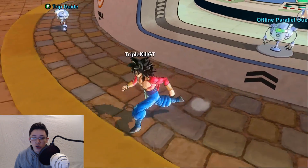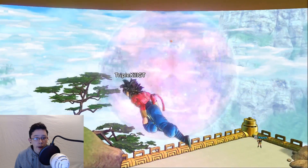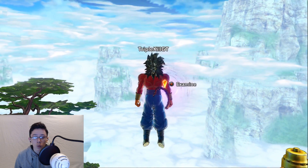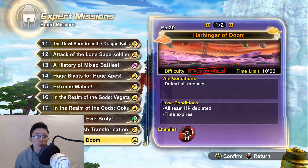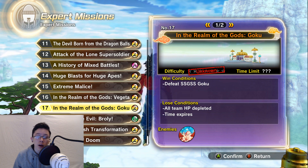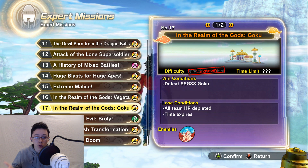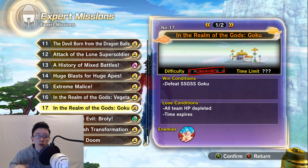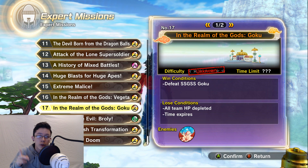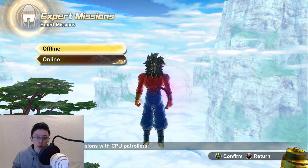Okay, let me recap. Get the Super Soul 40 Ton Weight and equip it. If you have to get 1 million, 2 million, 3 million, or 4 million XP, do Expert Missions 16 and 17. Check which one gives you more XP so you know which one takes the least amount of time and gives the most XP. Use 40 Ton Weight and do this if you need up to 4 million experience points.